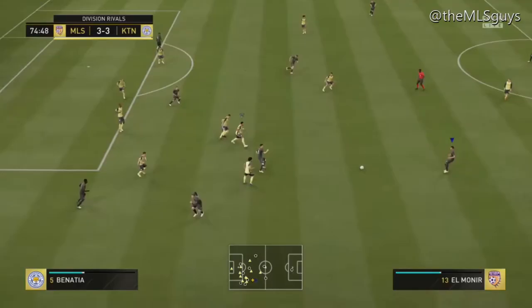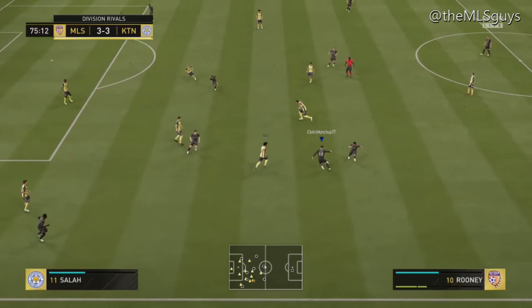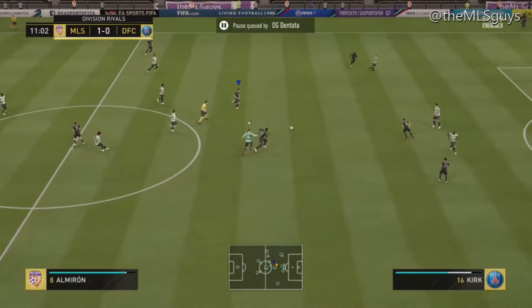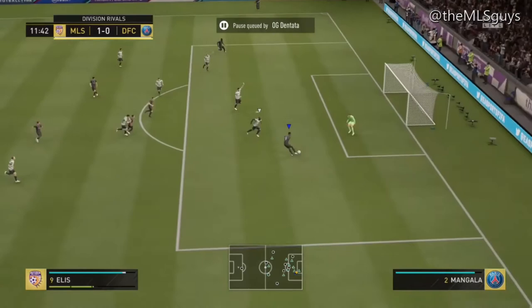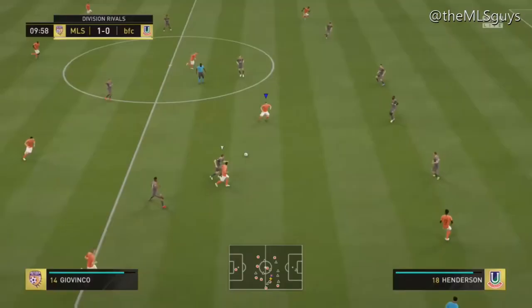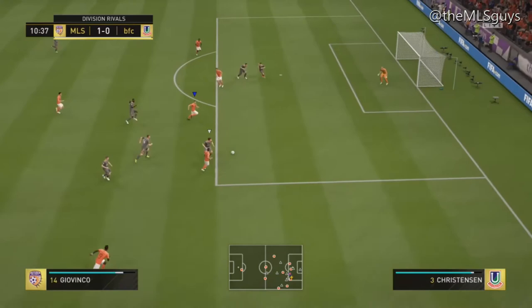Unfortunately his positioning isn't amazing — he's not making runs in the offense alone. But what he's really good at is trailing your other attacker. If you have the ball with your winger or your striker, Acosta is never far behind or adjacent to you, and he's available for a drop-off or if a deflection happens. He's just there to receive the ball at the last second, and I think that's really beneficial — it helped me get a lot of goals and even one or two assists with him.